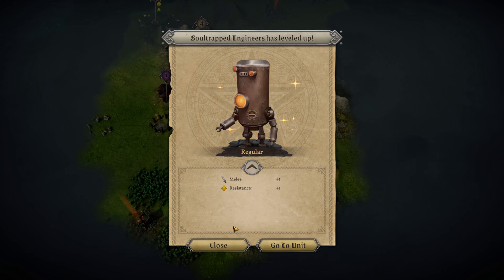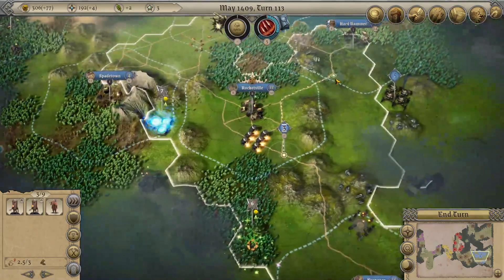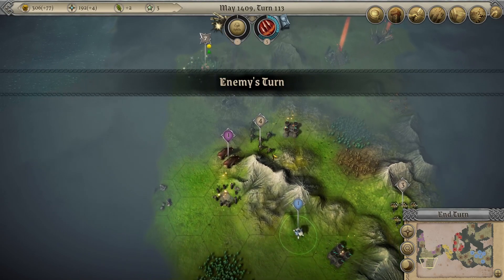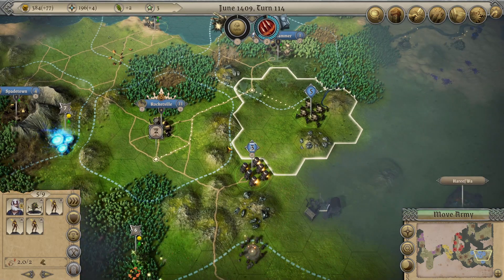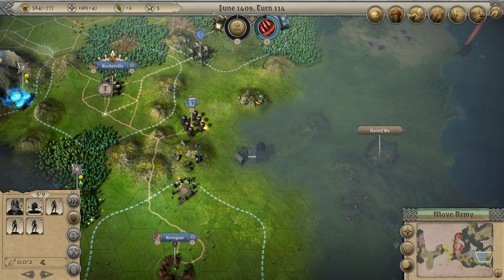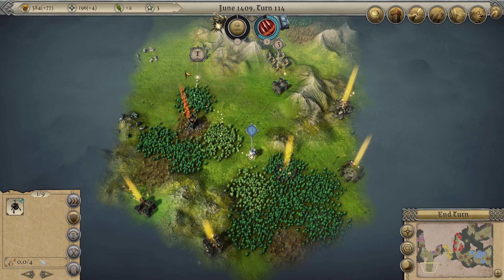There are our walking water heaters - the engineers. They do engineering and they also heal Soul Trapped units and constructs. A bear killed the neutral units that were chasing us - oh right, the bear has magic! I'd like to put a town in this area to take advantage of the minerals. Look at all the minerals on the ground.